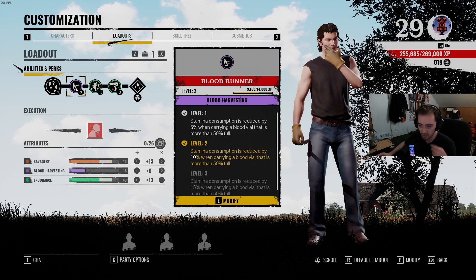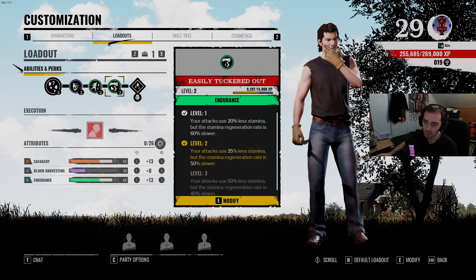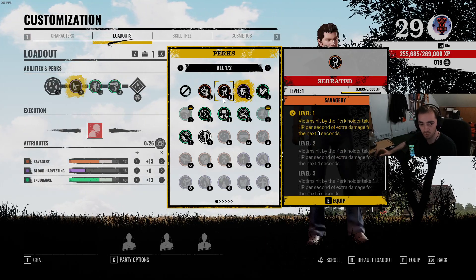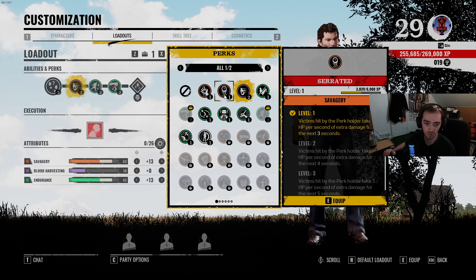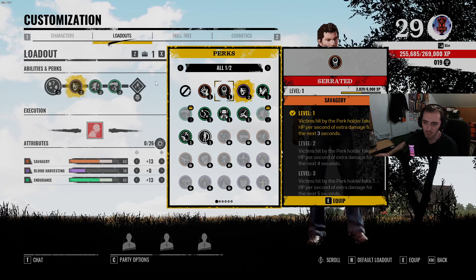So right now we're running Bloodrunner, we're running Scout, and we're running Easily Tuckered Out. These are the three perks we're running currently. I definitely think you can switch Bloodrunner out for Serrated. I don't think Serrated is a bad switch — especially if you want that extra tick damage on them, where every second they're going to take some damage, taking one HP of damage over that course of time. And once it's level three, it's for five seconds, so it's not bad. I've definitely seen people bleed out from it before, so you can get those executes when they're on the ground incapacitated. So there's definitely some key moments of using it — it's definitely up to you.